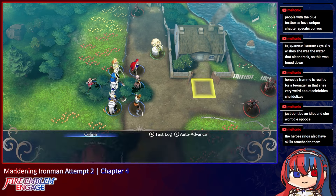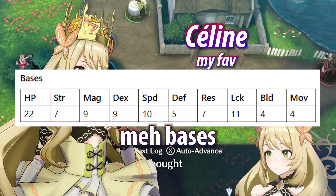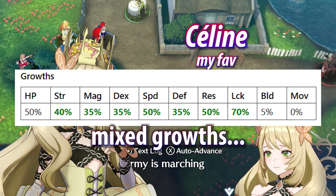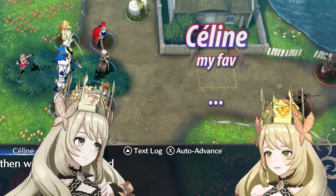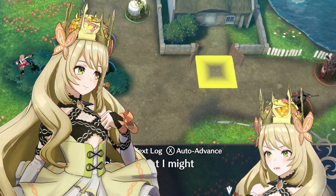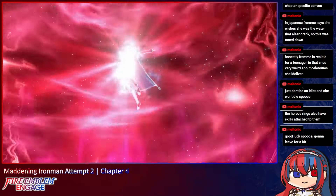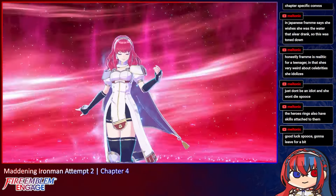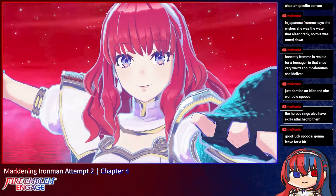Chapter 4 also introduces us to Saline, my favourite character in the game, who is a fantastic unit. A good unit. A decent unit? Look, she's alright, but regardless she'll be receiving loads of favouritism from me and losing her will be my main source of anxiety from this point onwards. She comes with Celica, and while she can make pretty decent use of our other emblems, I'll keep her as is for now since she's going to make the most use out of Celica compared to anyone else on our team.